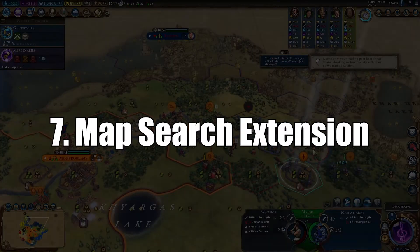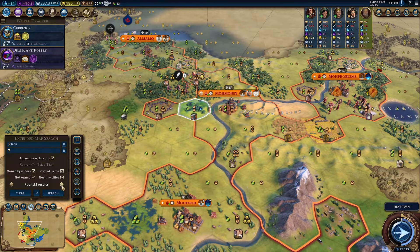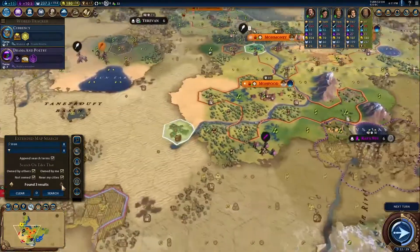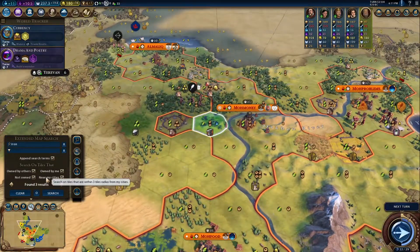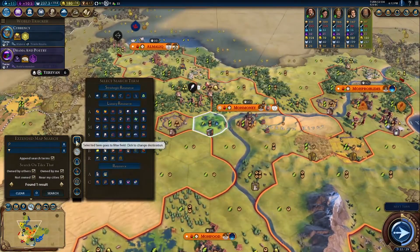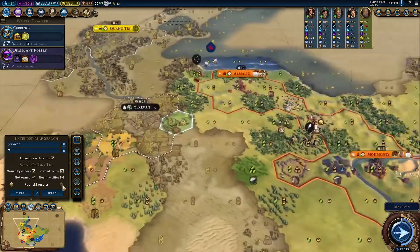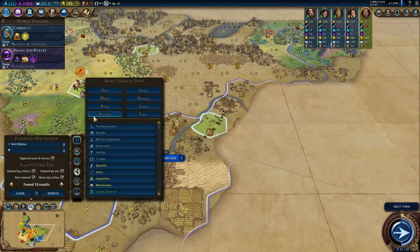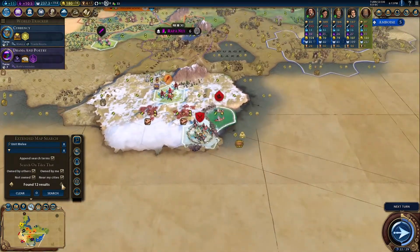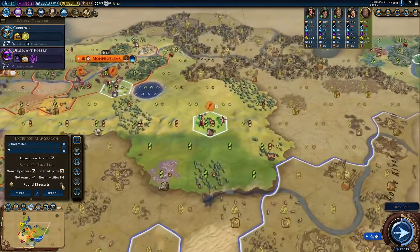Number 7 is the Map Search Extension. In case you didn't know, Civ 6 added a map search function which makes it easy for you to find things on the map, such as resources. The Map Search Extension adds additional filtering capabilities to the map search function — for example, allowing you to figure out what resources are within your own territories or outside of your nation. It also allows you to click on icons to find things such as resources or units instead of having to search by name, which makes your life a lot easier, especially if you might not remember the name of everything.